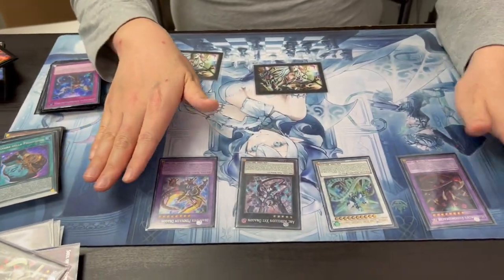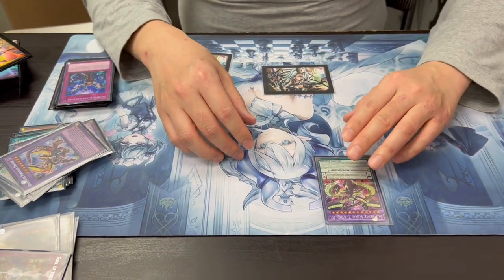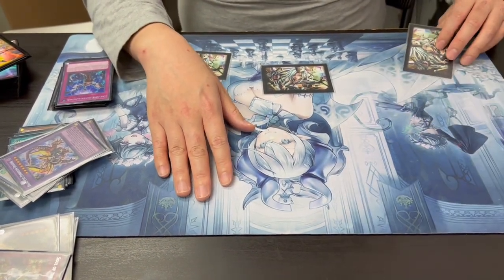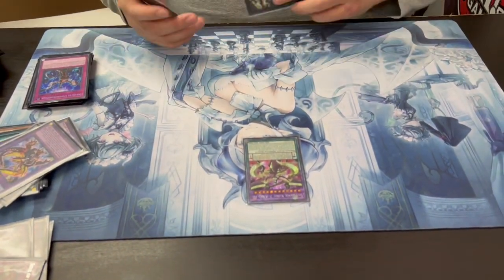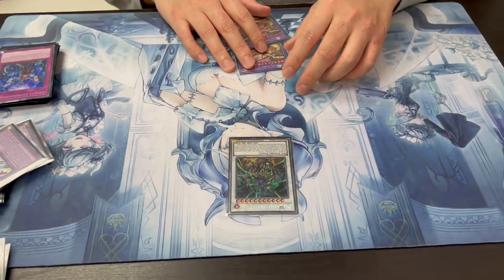If they don't do anything, Z-ARC stays alive on their turn, you get a 4000 beater, and at end phase it goes back to your actual deck for next time. They're usually pretty dead because you're going to have Rextrum, this guy, and Candigena - that's like 12,000 damage right there. So it's really strong. I like it - it's funny.